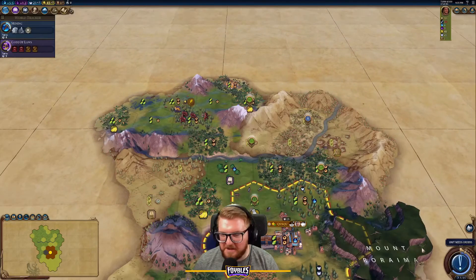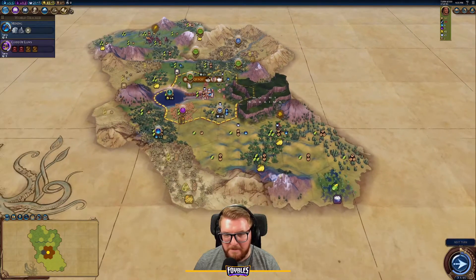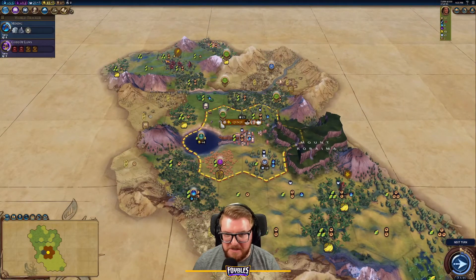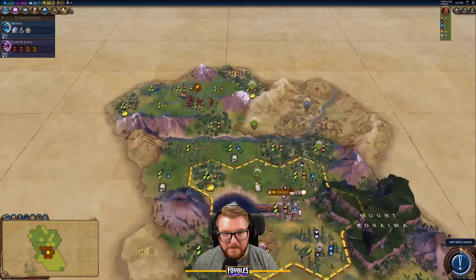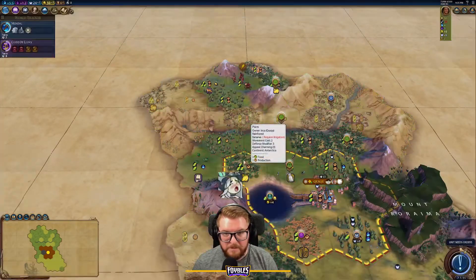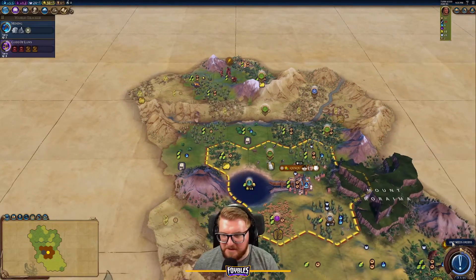The only problem is finding spots to settle — that's going to be the challenge. We're getting some decent appeal, and I think Earth Goddess is still going to be great, especially once we chop all this jungle. Let's go get that goody hut. I'll want to find a spot to settle on that other continent for era score.